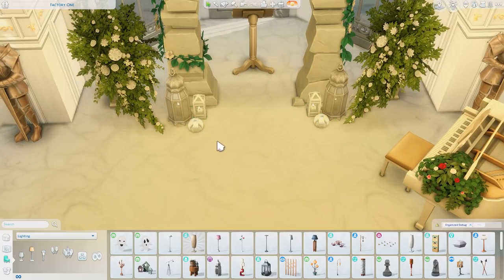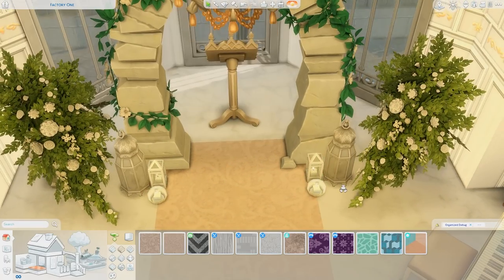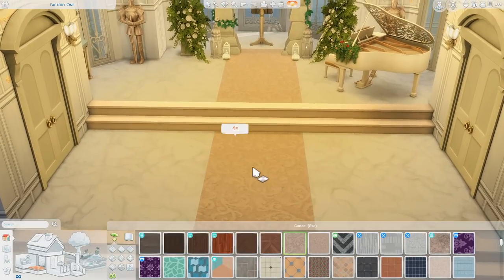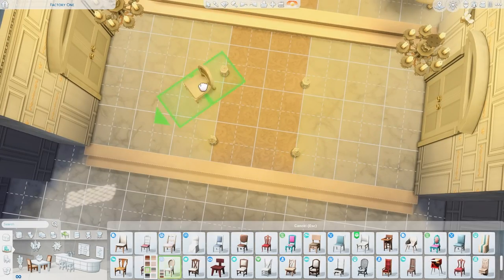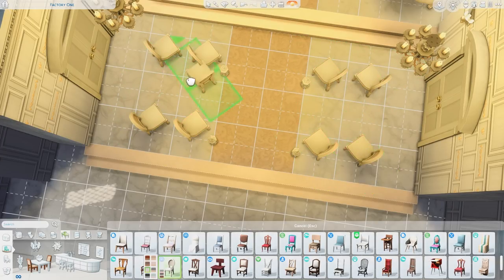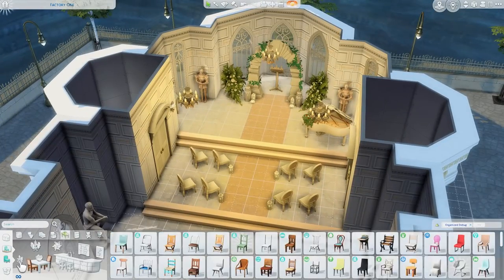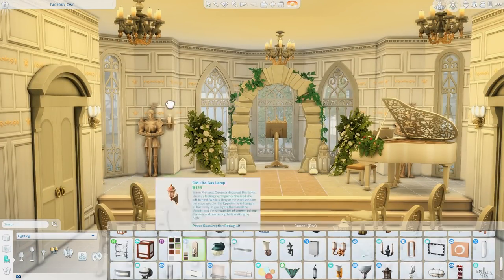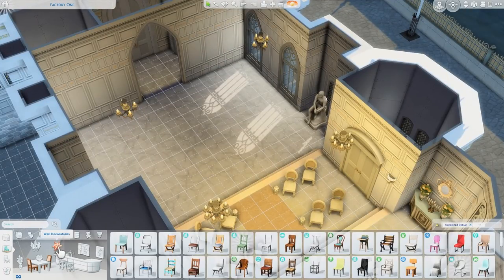Here you can see I'm actually decorating the wedding area and I think it looks super cute. I tried to keep it mostly white, clean, classy and classic - just lots of greenery, flowers, and seating. I think it looks so cute! There are a couple of rooms off to the left and right that I had no idea what to do with, so they're just quiet sitting rooms - maybe you can go in and talk to somebody or have a quiet time.